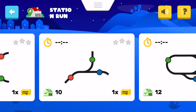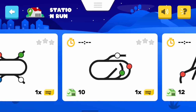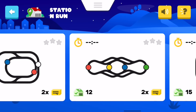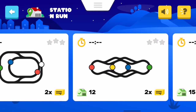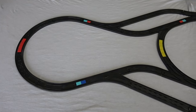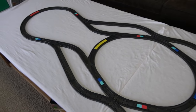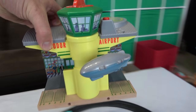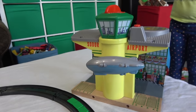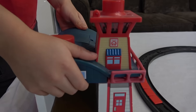In Station Run, we have all these tracks that we can play with and we're gonna pick one. Oh, that looks difficult. We have to build this track and then we can play it. Let's build the track. Now this is a huge track! Let's get some stations set up. Green will be the airport, we'll put this building by the yellow, and put this on our search and rescue center here.